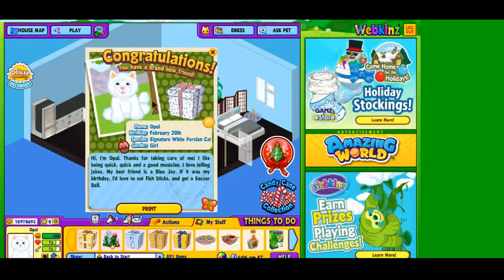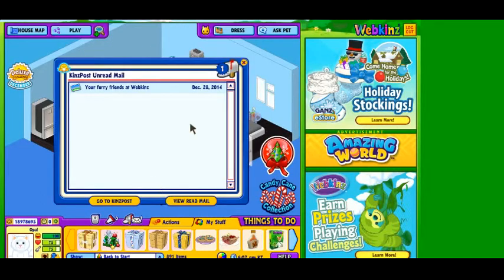Let's check this real quick. Congratulations, you have a brand new friend — Opal, whose birthday is February 20th. She loves telling jokes, and her best friend is a blue jay. I know somebody that will find that very funny. If it was my birthday, I'd love to eat fish sticks and get a soccer ball.